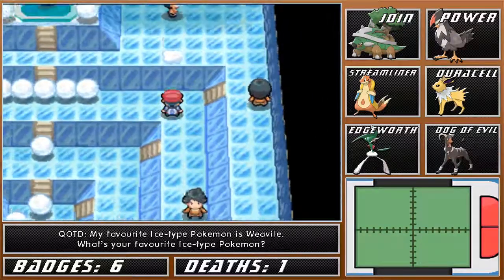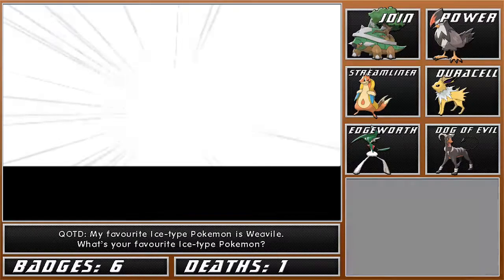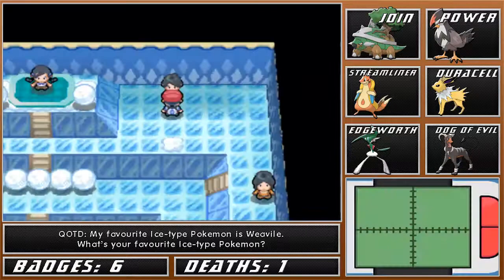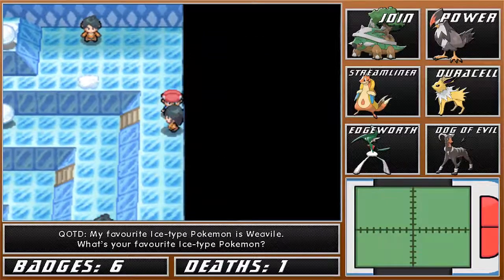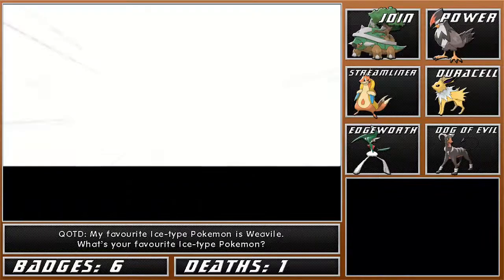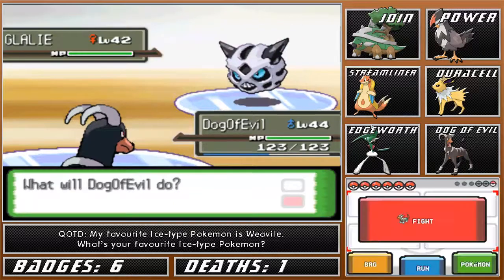I think the first thing to do is just get these snowballs down here and take on this trainer. Let's see what Pokemon this trainer has. A lot of these trainers have Sneasels, which could be problematic because Sneasel outspeeds pretty much my entire team. Hopefully if Sneasel attacks Houndoom, it'll be able to survive an attack. Starting with Snorunt, and another Snorunt. And a Glalie. This trainer doesn't have Sneasel, thankfully.